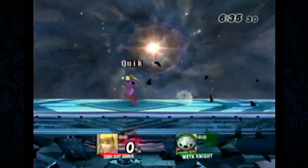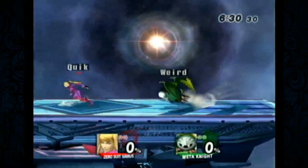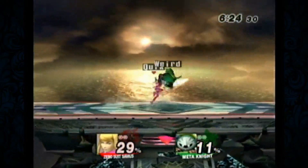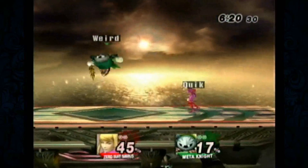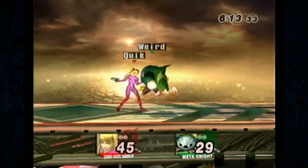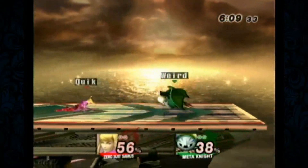Meta Knight excels on platforms very well. Nice combo — got the trip on the downsmash. V's not being reactionary enough; he's not using his reactions, he's trying to predict. He's trying to use options against Joe that don't account for Meta Knight's actual options. You gotta play Meta Knight's game.